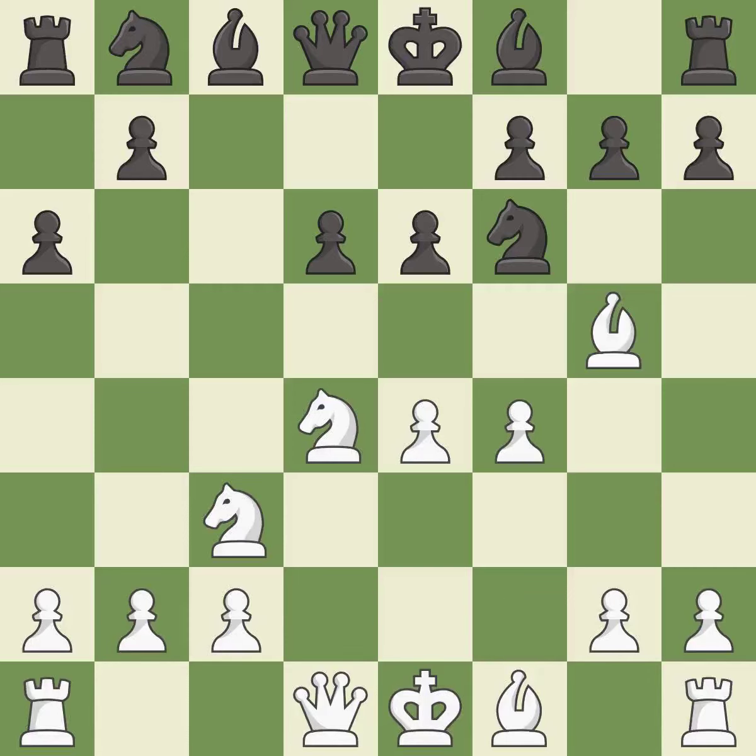f4 gains space in the center, controls the e5 square, and prepares to develop the queen to f3 behind the f-pawn. Qb6 develops the queen, attacks the knight on d4, and unpins the knight on f6.